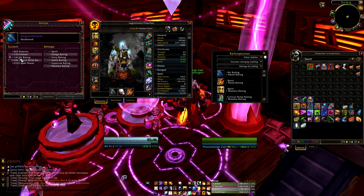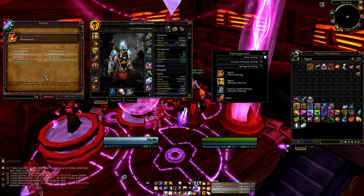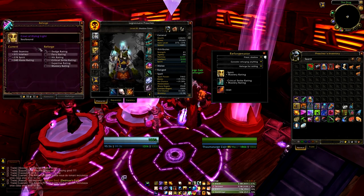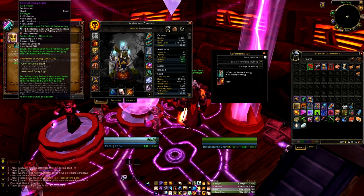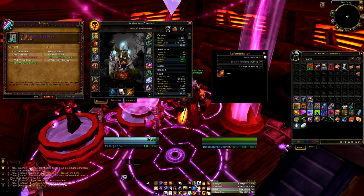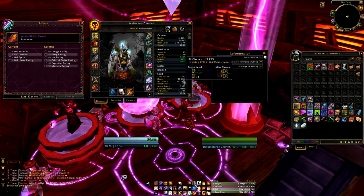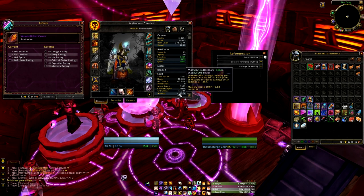Getting reforging really optimal is not easy. We used to have to log websites like reforger.com and import armory profiles. Crit to mastery on the old blue legs, and reset the cape. 17.29% hit — that's as low as it could get me without going below the hit cap. Boosted my haste to nearly 2k on my shadow priest and bumped up all my other stats appropriately. This is fantastic.